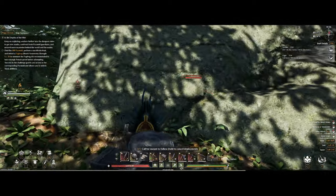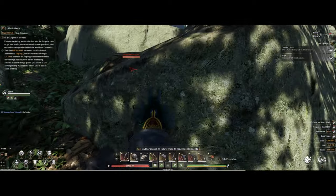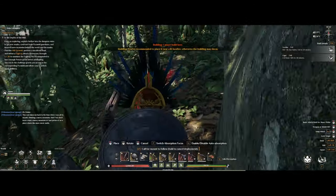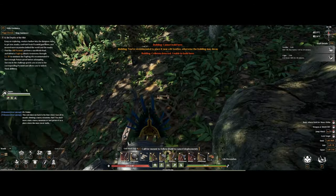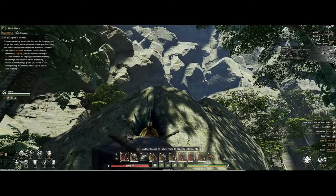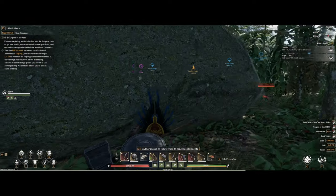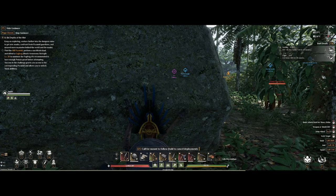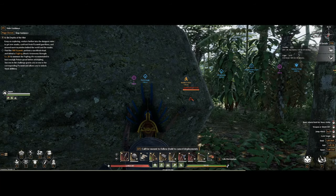Once you find one of these locations, you want to put down a trap or even a couple around the area, as they do fly around from time to time, but they always come back to the spawn location. The more traps you put out, the faster you'll get them. Keep a safe distance, put in some of the preferred bait, and wait for them to enter the trap — stay far back or behind an object so they don't notice you.